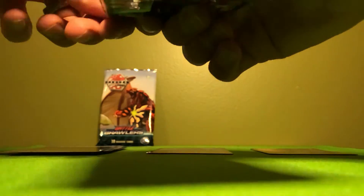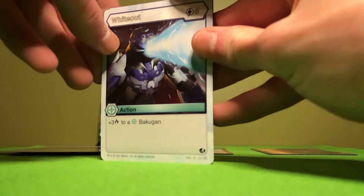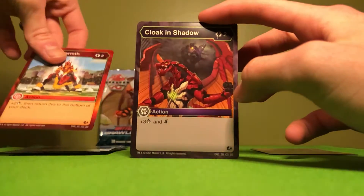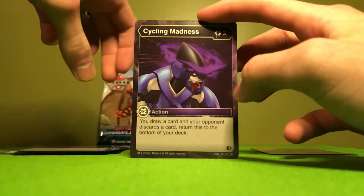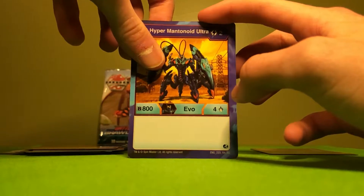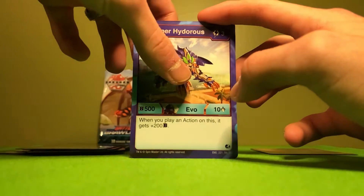Onto the Anilius pack — ooh, that was a bad rip. I hope I didn't damage anything. Alrighty: Whiteout, Cycling Warmp, Cloak and Shadow, Curse of Darkest — nice, I now have two of them — Cycling Madness, Fierce Boost — actually looks pretty good — Aqua's Hyper Mantimate Ultra. Core Hyper Hydrus — that's pretty good, I need those.